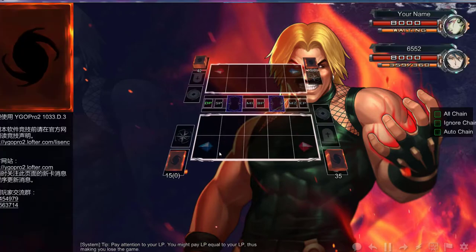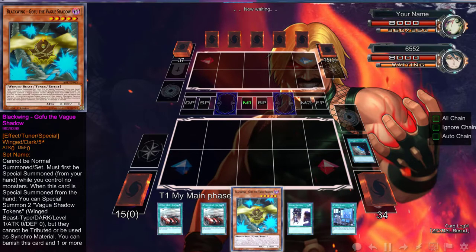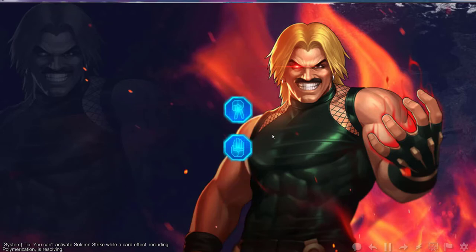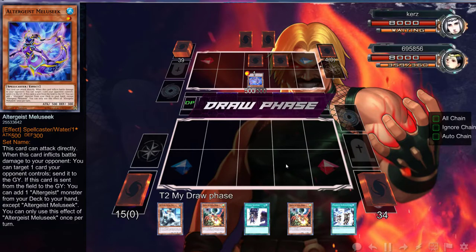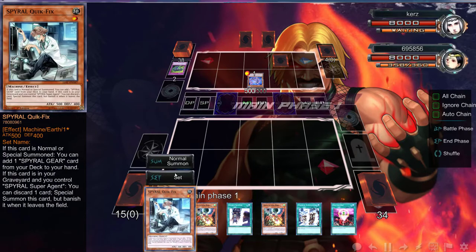So we're going to go get one more duel so you guys can see - this is just really good. He doesn't have Lava Golem, okay. Let's try one more time. We are back - going to try to get one more duel; if not, that's the end of the video. I understand you don't want to play against Spirals, but this is the meta right now. You guys should be building your deck to counter Spirals - that's what I did with my Zombies. He needs to stop this normal summon of Quick Fix. You're playing Paleozoic? Let me know if that's supposed to do something.